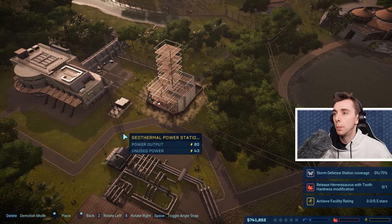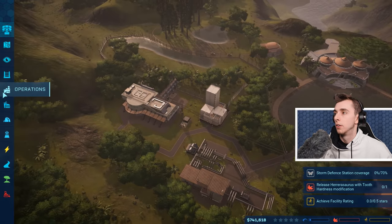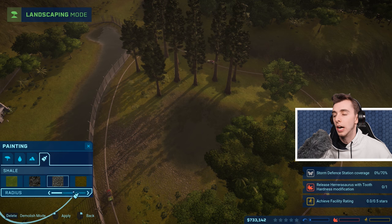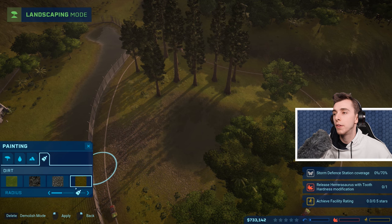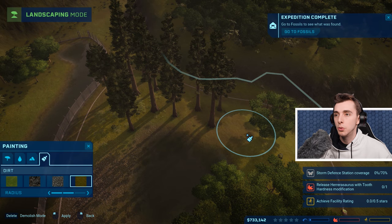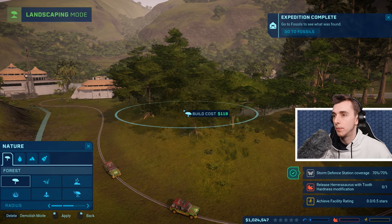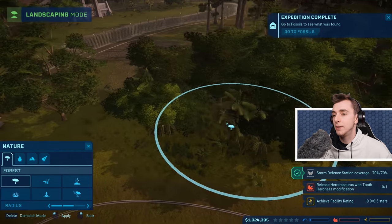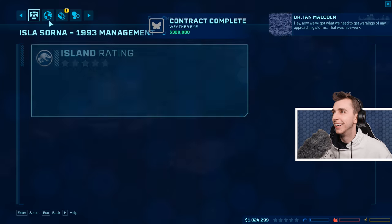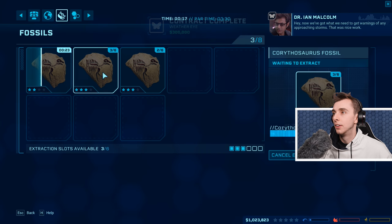I'm hoping that this is enough — I could be wrong though. Let's put that there. We need a sign — we need some signs. I just wish that you could get all the paint brushes on these islands instead of just having a few. Such a shame. There you go Ian. Jeff, baby! Now we've got what we need to get warnings of any approaching storms. Nice work.